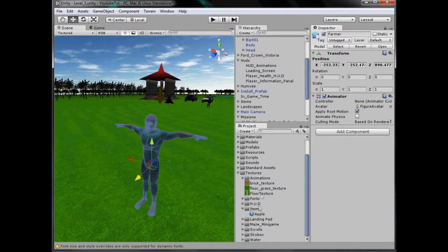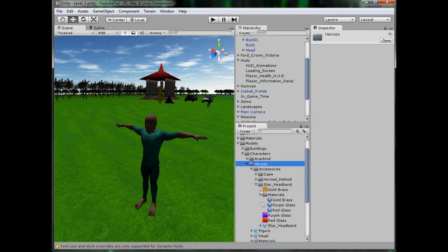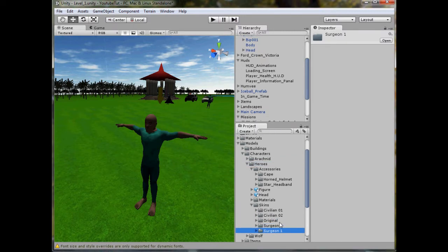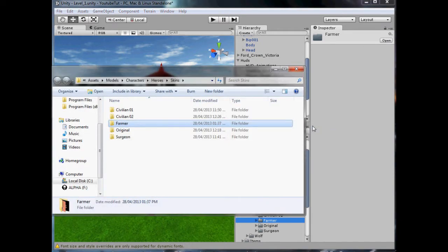If we go to our models for our heroes — Characters, Heroes, Skins, Surgeon — we'll duplicate that folder with Control D, or Command D on a Mac. We'll call this Farmer. Now what we can do is open this up, and what I plan to do is give him kind of like no shirt, but then colour his trousers like jeans just so we can tell he's different for now.